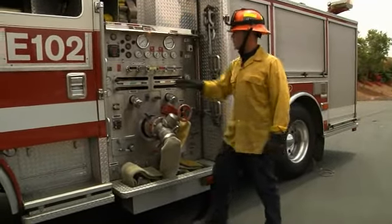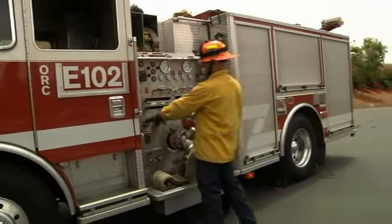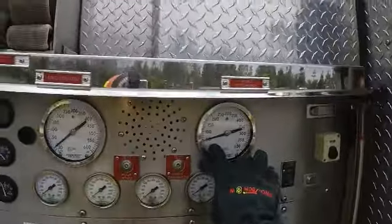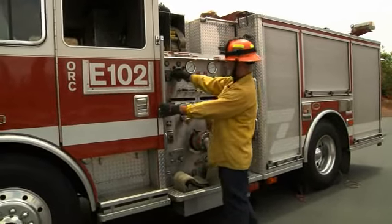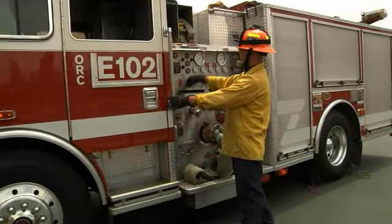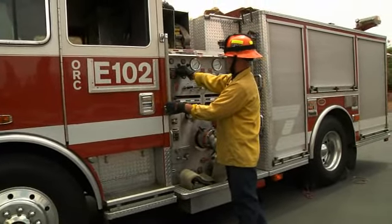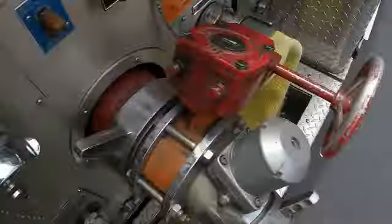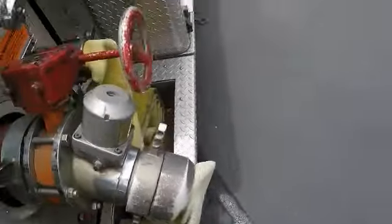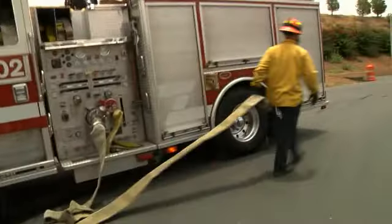Pump setup starts with my tank to pump, then my tank fill. I'm going to establish a prime and check for pressure, listening for the steady change in tone. I'm going to activate my pressure governor by pushing the up button, then putting it in pressure mode, and I'm going to confirm it was activated — and it was. Now I'm going to pull my hose, clearing my hose bed, and bring it to the back of the vehicle.